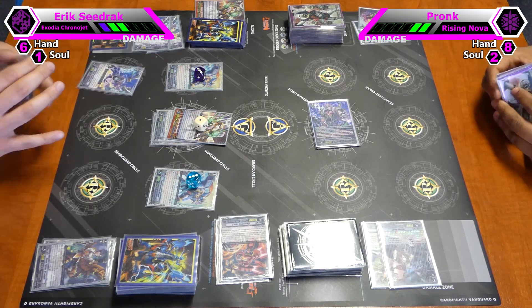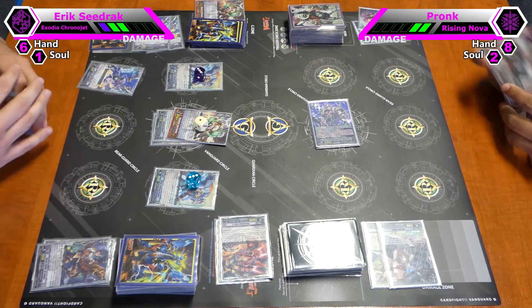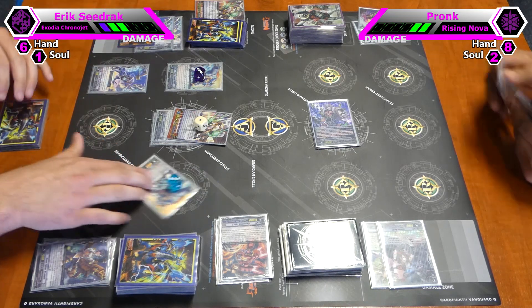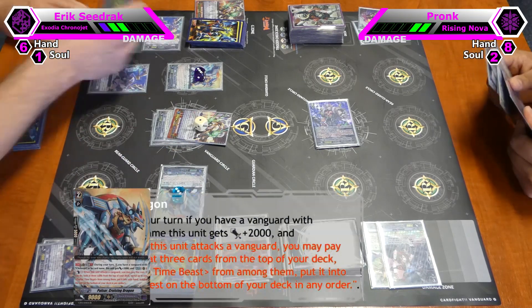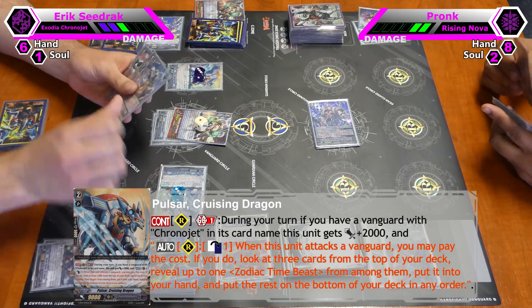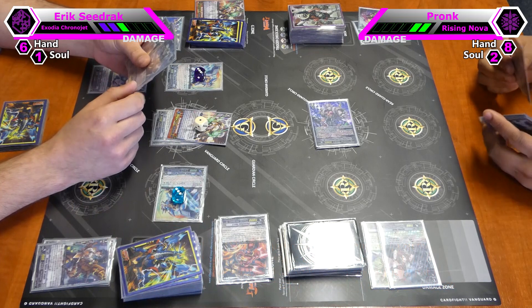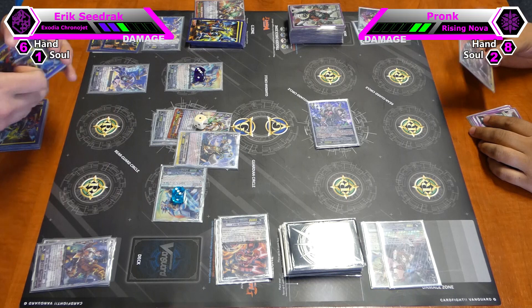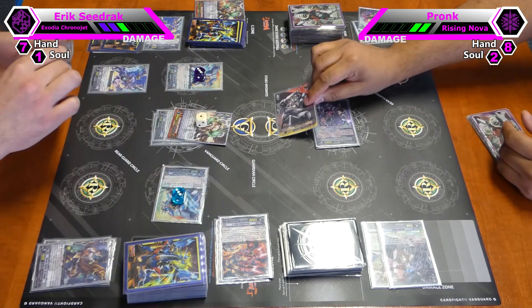This is my draw for this turn. So attack for 12. I counterblast 1 and check top 3 to fetch 1 Zodiac Timings to my hand. I will add this one to my hand and put the rest on the bottom. I'll guard this one.